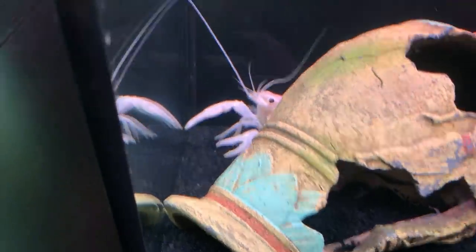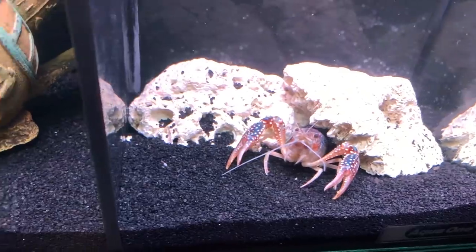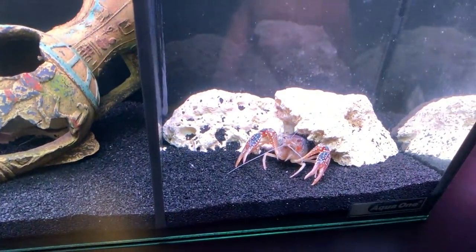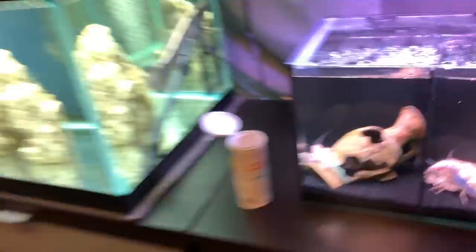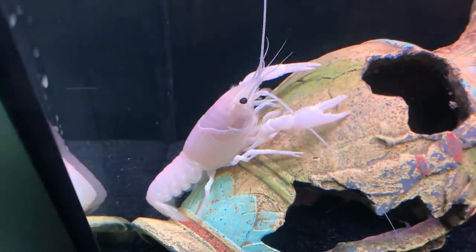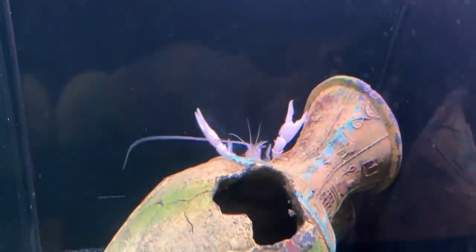Today we're going to be breeding our beautiful crawfish. I'm not going to breed Pearl with Captain America just yet - I'm waiting for him to molt and I want him to be very big and strong so he can dominate during the breeding process and make sure she catches all the genes I want from him. So we're actually going to take Pearl to Catch Them All Fishing's house, who has a very big blue strong crayfish. I want to make a morph between the blue and the white with Pearl because she is definitely ready for babies. She's molted and she's absolutely huge - look how big she is. Let's get Pearl ready for transport.